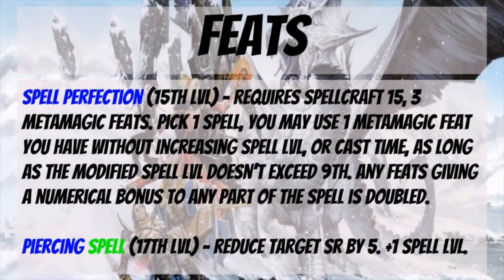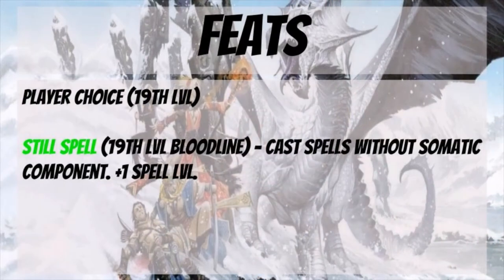For your seventeenth level feat, pick up Piercing Spell, which reduces your target's spell resistance by five in exchange for one spell level increase. Combined with the plus two bonus from Spell Penetration, you'll reliably overcome targets' spell resistance. Then at nineteenth level, it opens up to player choice based on your character, the encounters, and the needs of the campaign. For your nineteenth level Bloodline feat, grab Still Spell, which lets you cast spells without somatic gestures in exchange for increasing the spell by one level.